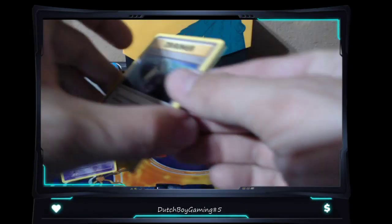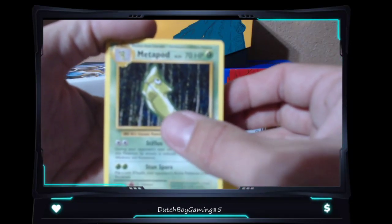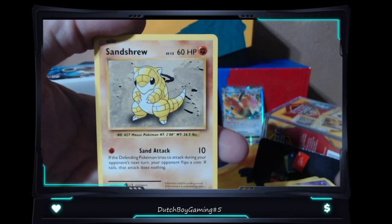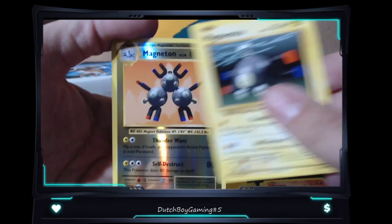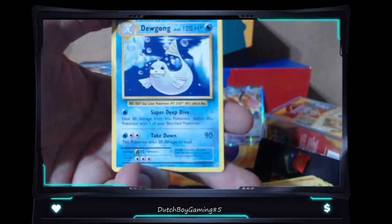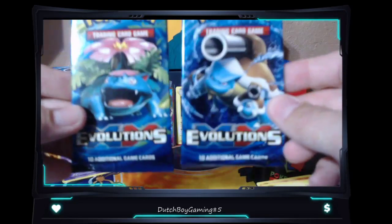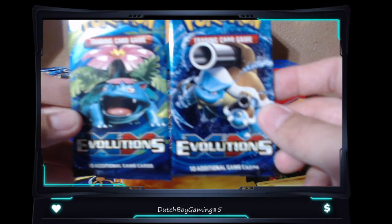Three packs left - let's see if we can get some awesome pack magic. Professor Oak, Nidoran, Vulpix, Sandshrew, Ponyta, Magnemite, Magneton - always cool when they follow each other. Dugong non-holographic rare. Alright we got these two right here left - Venusaur and Blastoise.